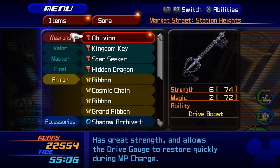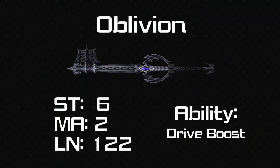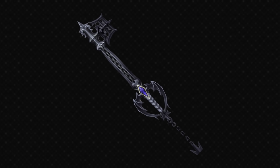This brings us to another returning favourite — Oblivion. In this game it has 6 strength and 2 magic and 122 length — not as long as it was in the first game, but the stats are a bit better and we don't lose magic this time around. The ability is Drive Boost, which makes the drive gauge refill quicker during MP charge — it's a very specific scenario, not really something that helps you out in combat a ton. When it comes to the design, the teeth is the kanji for darkness, the bat wings representing Riku, the Hollow Bastion-styled diamond, and the chain in the middle — all things that I really like. The details are a little bit more embossed now, you can see them a bit easier, and there's a bit more silver on the blade.